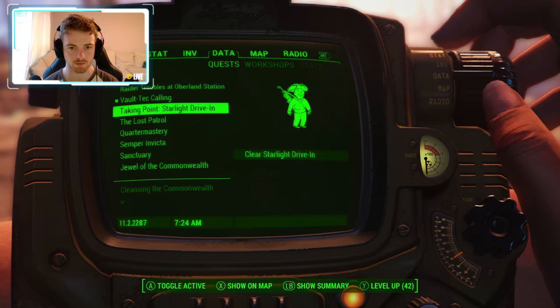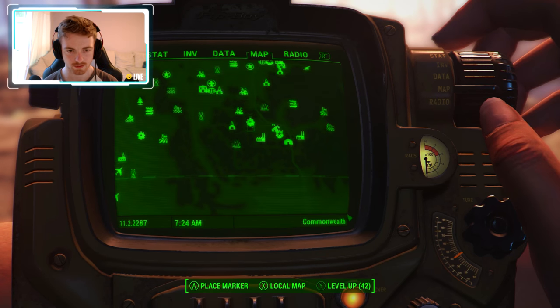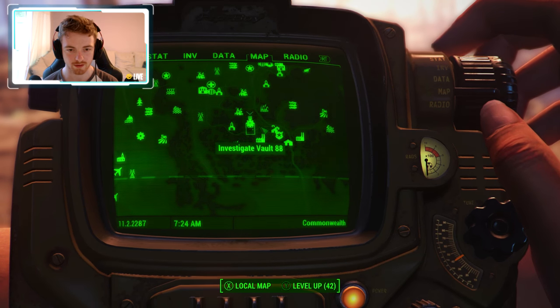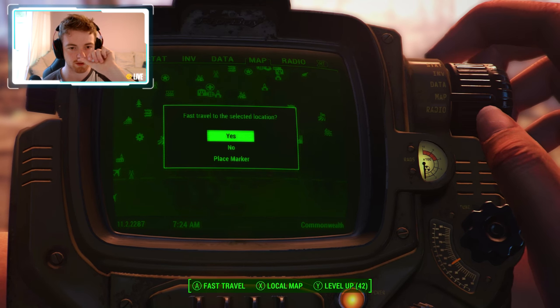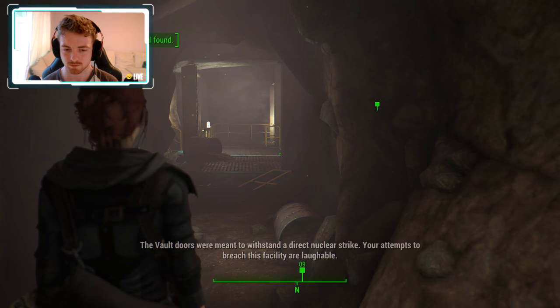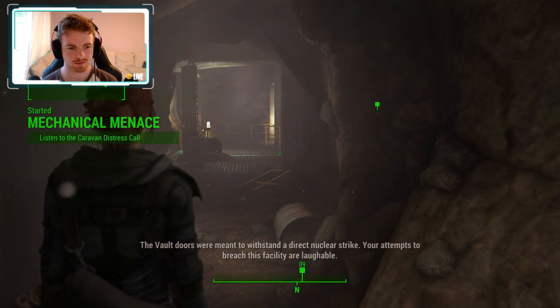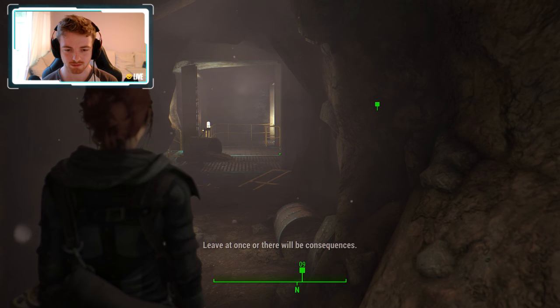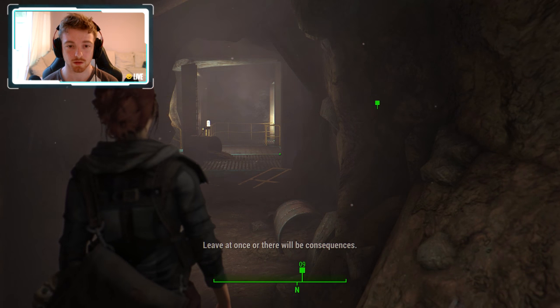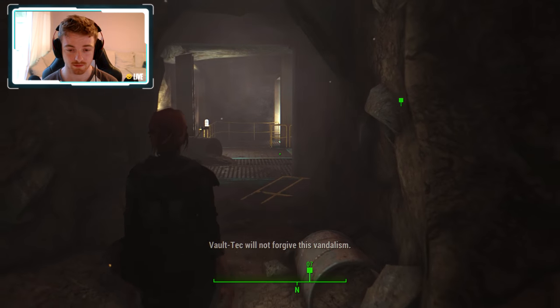Vault-Tec calling — there you go. Let's fast travel to Vault 88 and see what's going on with these guys. The vault doors were meant to withstand a direct nuclear strike. Leave it at once or there will be consequences — Vault-Tec will not forgive this vandalism.